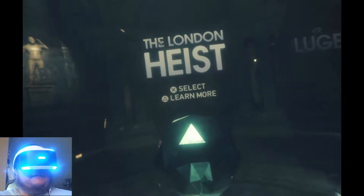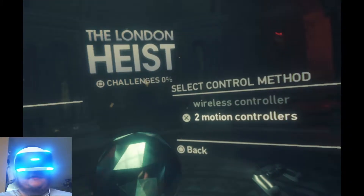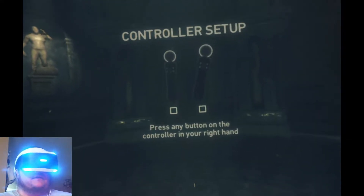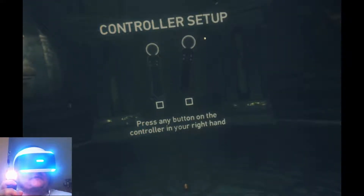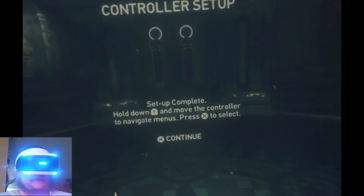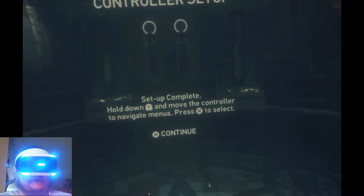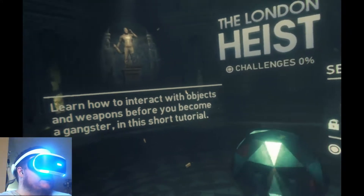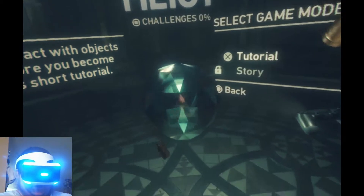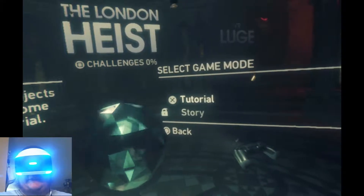Let's go ahead and select. There we go. We're going to do this again with two motion controllers. Press any button on the controller on your right hand. Any button on the left hand. Alright, set up complete. Hold down and move the controller to navigate menus. X to select, X to continue. Let's do interact with the object before you become a gangster in this short tutorial. I like the bullet shells that are falling — this is very interesting. Let's do tutorial.